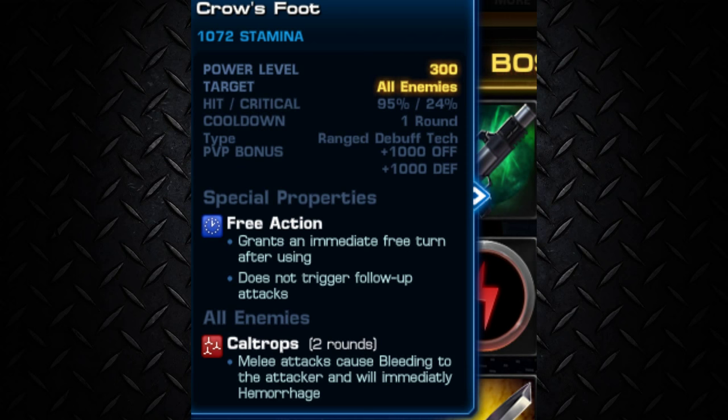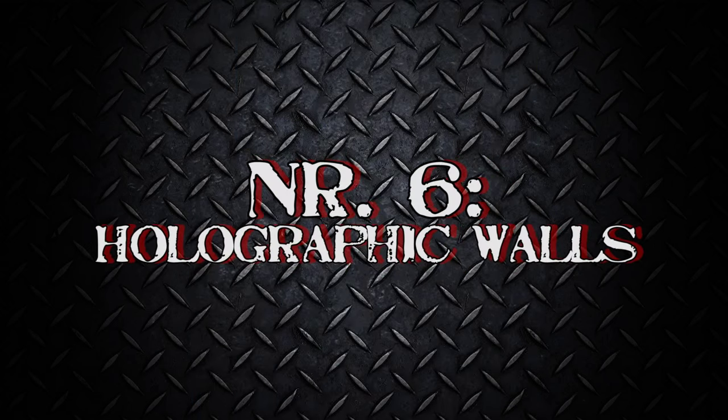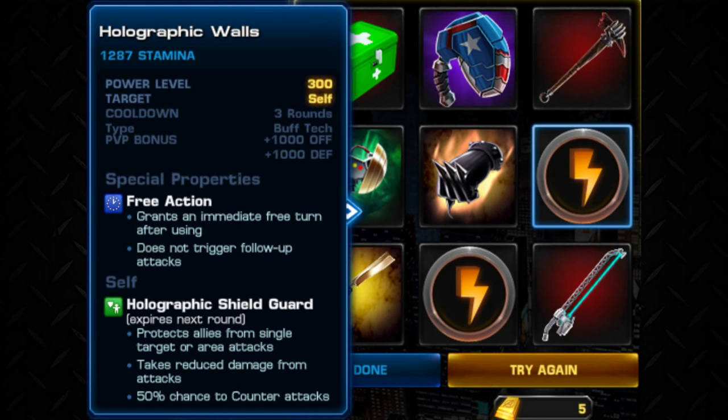What about the next number? It's number 6: The Holographic Walls! It will suit my Bruiser Protecting Agent very well. Now he protects allies from single and even area attacks! In addition to that, he also takes reduced damage from attacks and has a 50% chance to counter those! That's gonna be really, really awesome! It's a free action as well, but sadly it has a 3-round cooldown and the buff just expires after one round. So perhaps there's some better gear!